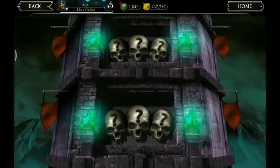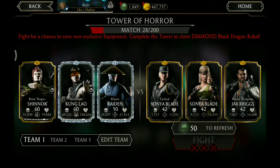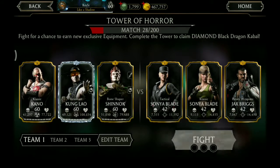Another Bronze level up card. Now we need to refresh, and we will need Kano in our team next. So we go with Classic Kano.